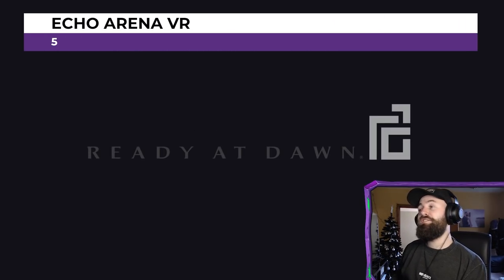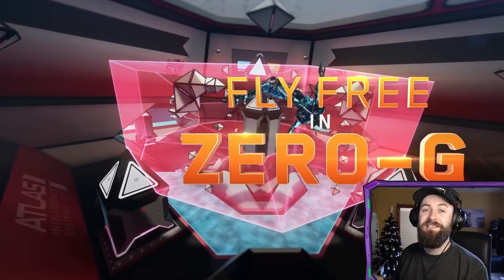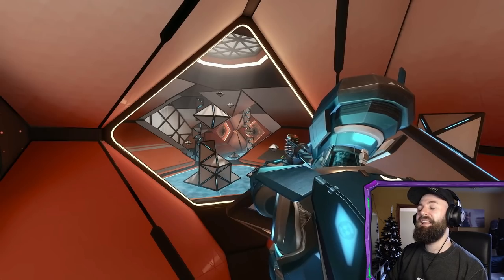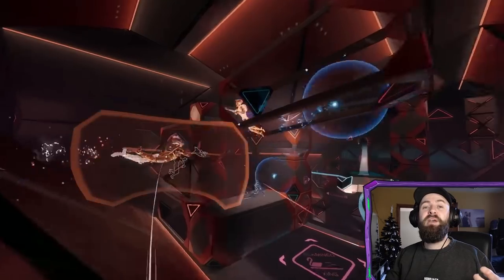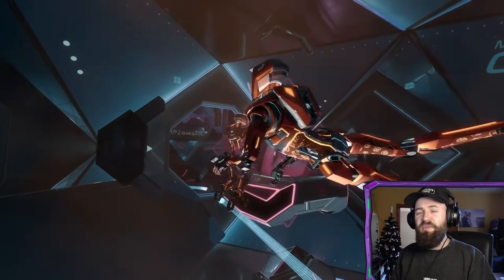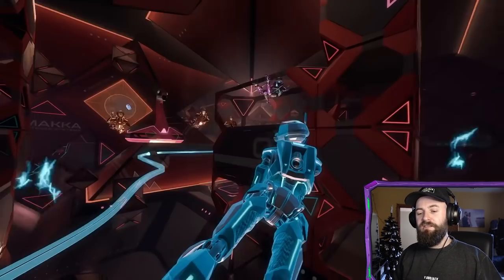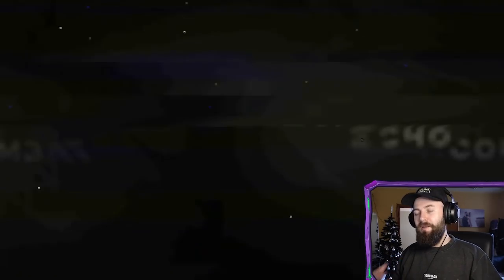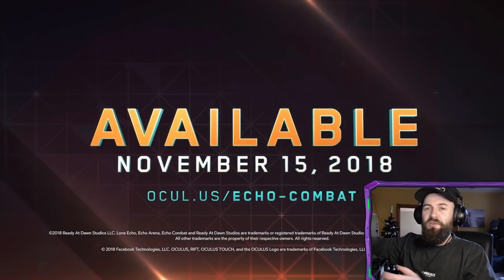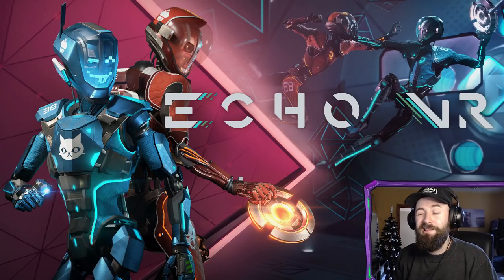Creeping into the top five because it's free is Echo Arena VR. It's a 0G online multiplayer disc-throwing game — better experienced than described, but effectively a multiplayer team-based objective shooter in zero gravity. It feels a bit like extreme frisbee meets quidditch meets being in space with robots and guns. It does involve a lot of going upside down and flipping around, so you'll need fairly strong VR legs — maybe not the best one to start with. But once you're acclimatized, you'll be gliding around in zero-g grabbing walls and shooting opponents in no time. Echo Arena VR is a free game that everyone should have downloaded onto their Quest 2.